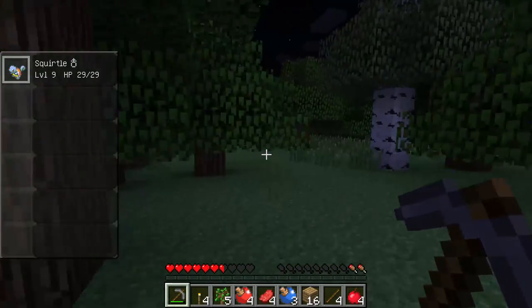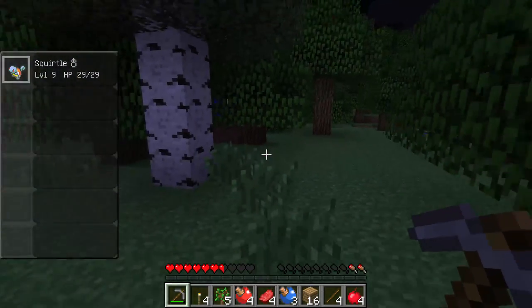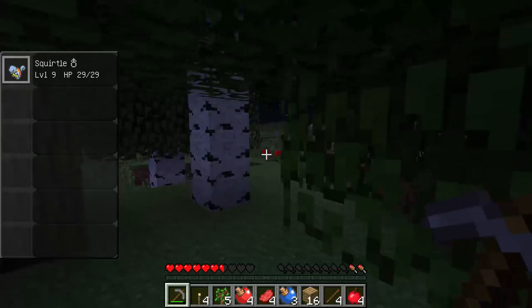Ghastly might try to fight me. Ghastly spawn pretty commonly. Haunters are pretty common too, it seems like. I haven't seen a Gengar.